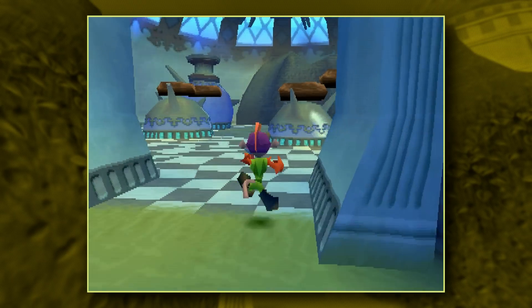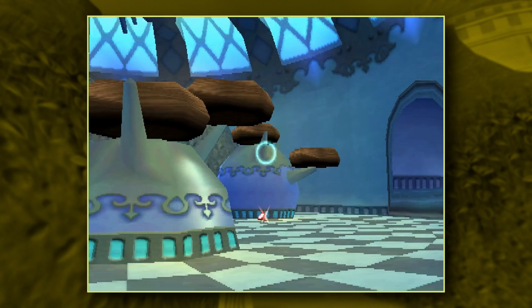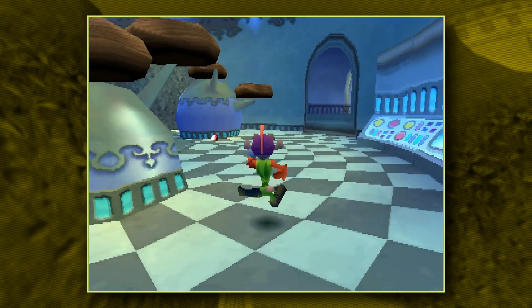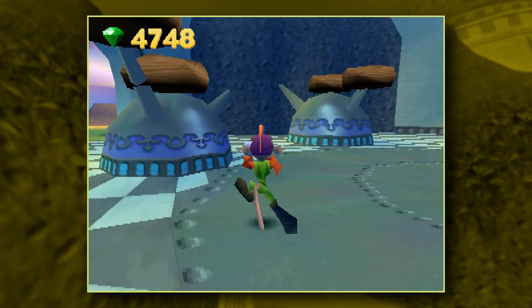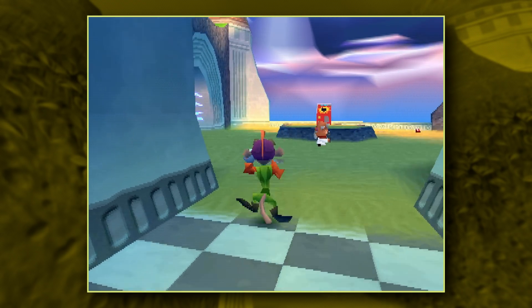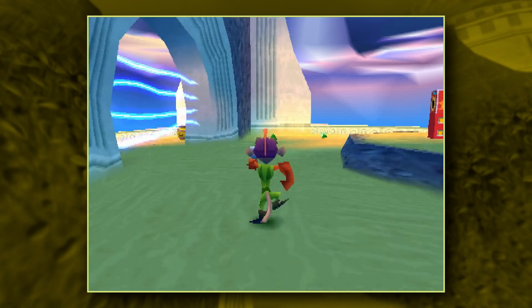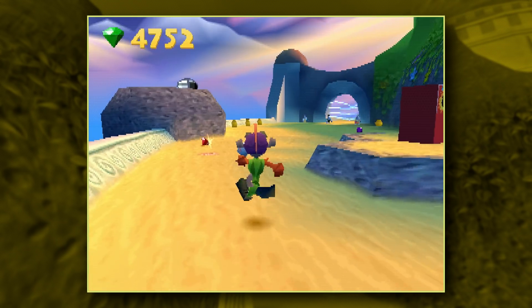There might be a balloon up in here. Let's see if we can find the damn thing. Well, it looks like I did miss a gem, so we'll go grab that real quick. And Sparks died again, so I'm not gonna be able to use the Charger Finder that way. Go grab these gems real quick and we'll go over to that side room over there.